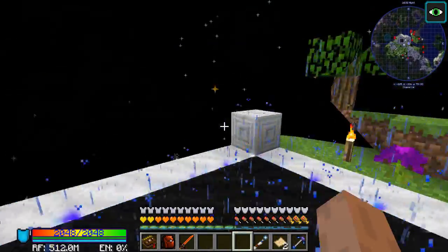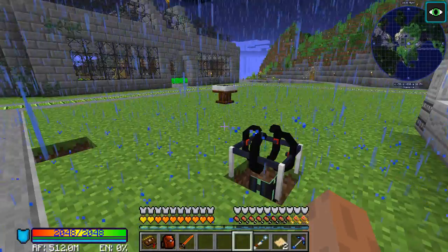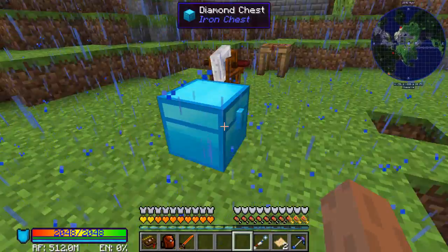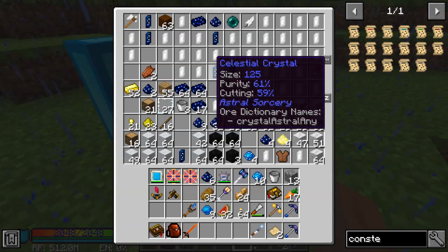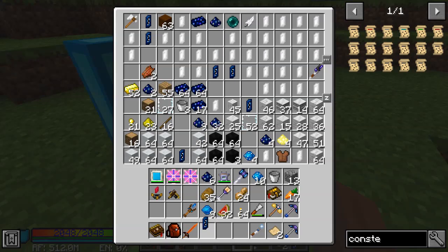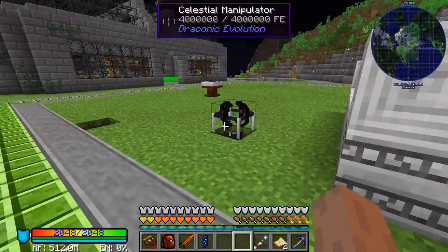We're going to head back to base and grab supplies. We'll also stop the rain. Now that we know Purity does affect these, we're going to go ahead and grab a 96% purity Celestial Crystal. There we go — let's go ahead and start to the next moonrise.